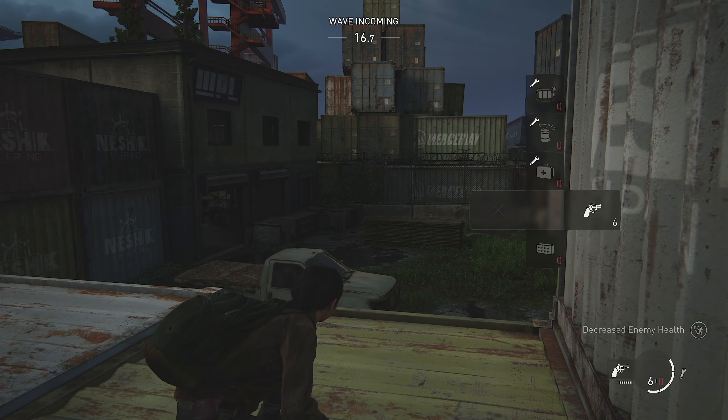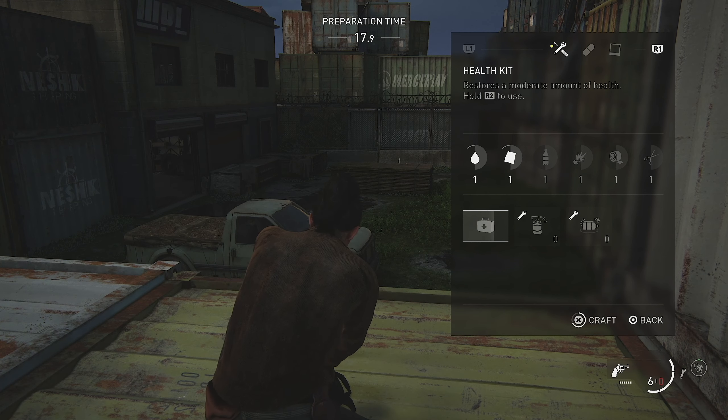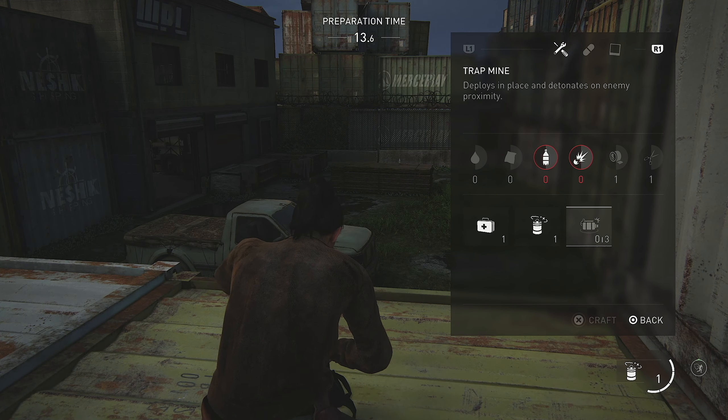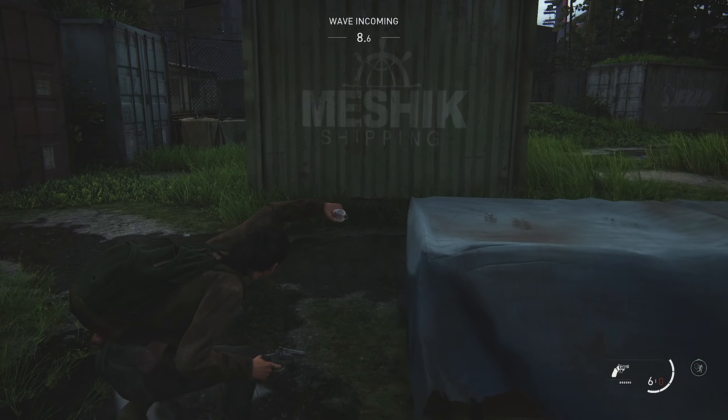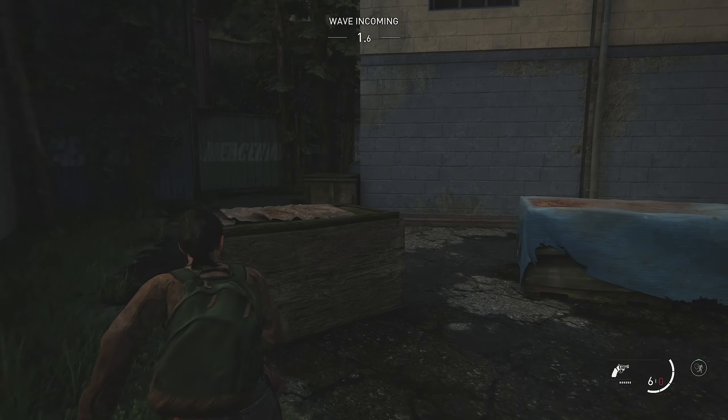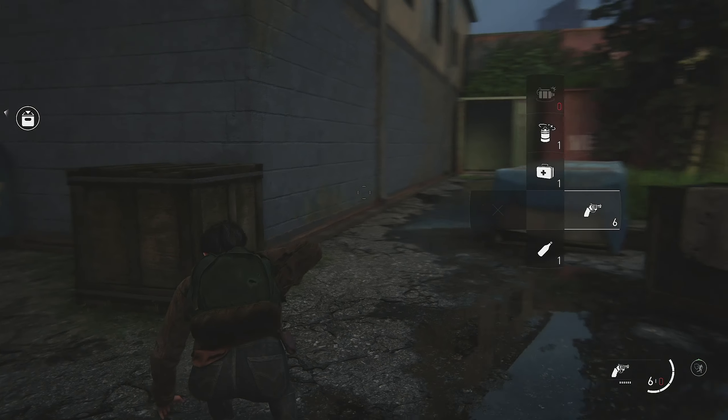I've been playing the recently released Last of Us Part Two Remastered No Return roguelike mode. You can check out our all-info videos on No Return and on the remaster itself. But long story short, it's a roguelike where you go through multiple waves of encounters to reach a final boss, completing a run — I think five or six times to beat the mode. It is a pretty difficult mode, but I've got some tips and tricks to help you out.